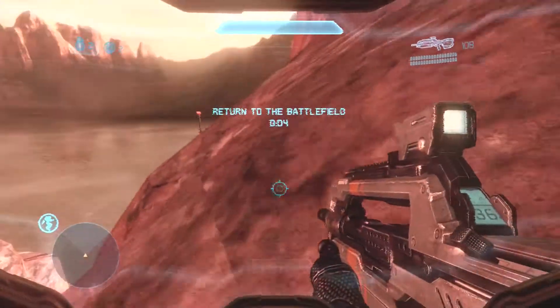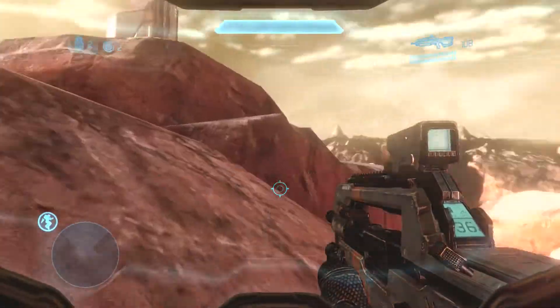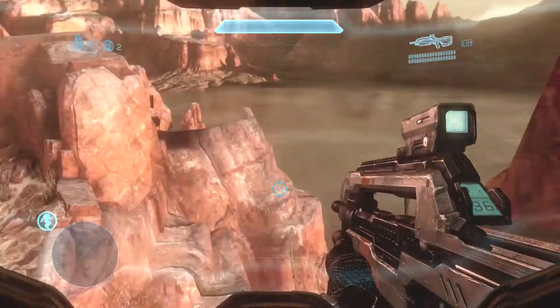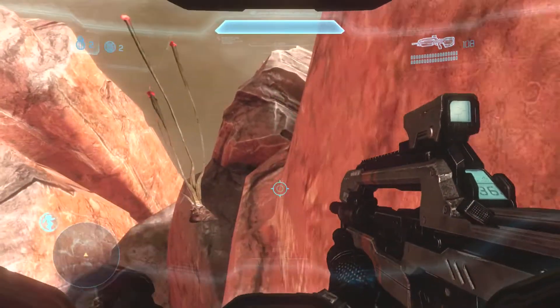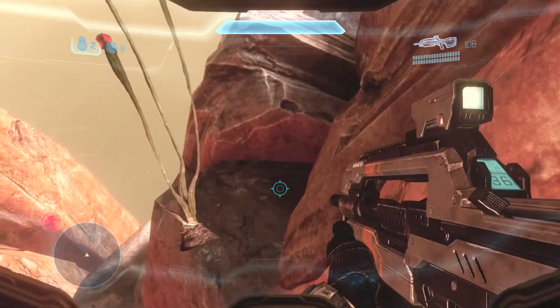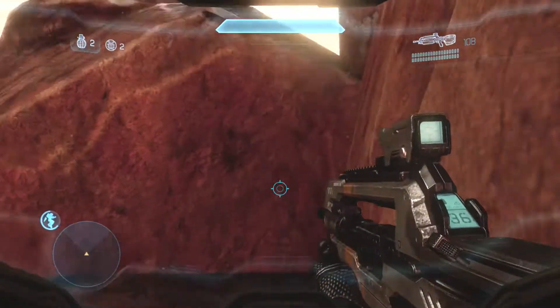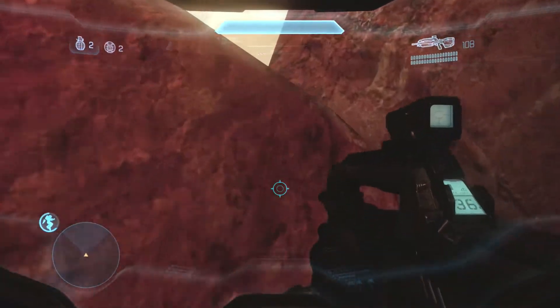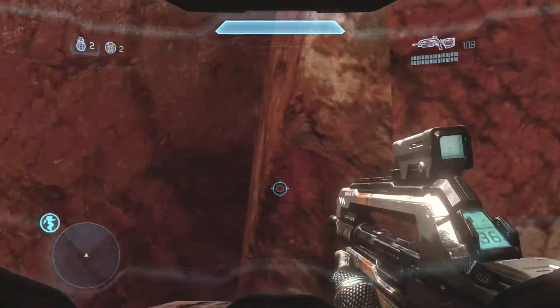When you get here, make sure you jump across and jetpack to land on this massive new mountain. Make sure you get to this area before the jetpack runs out or you'll just die automatically. Once you reach here, try and land on this flat bit. I actually missed the flat area but luckily I managed to save myself by jetpacking and landing on this little surface.